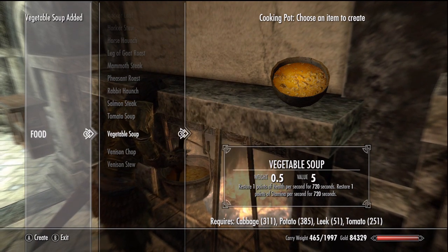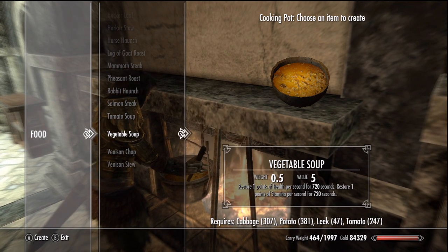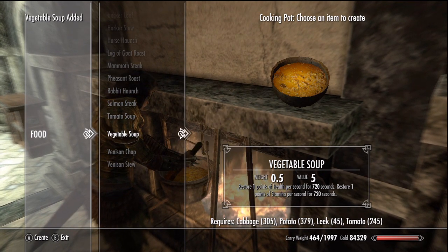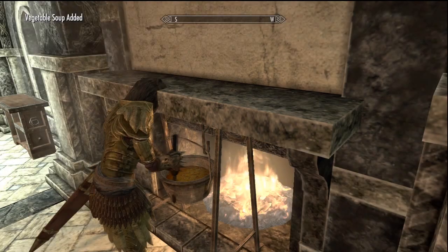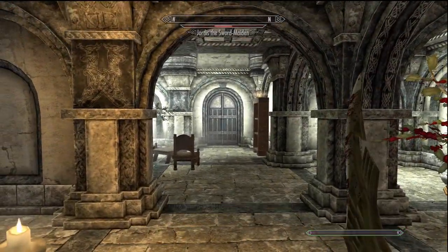You don't need this perk, and you don't need Absorb Stamina on enchants. You may have been misled by the loading screen tips, but a power attack with 1 stamina does the exact same damage as a power attack with 100 stamina. By using vegetable soup, you can chain power attacks endlessly, because it regenerates 1 stamina every second.